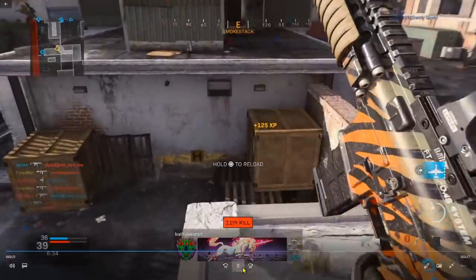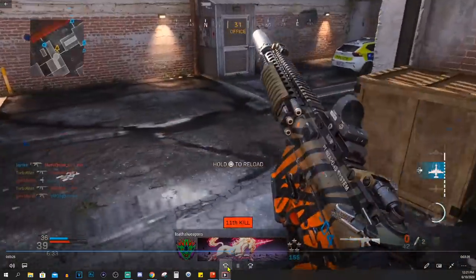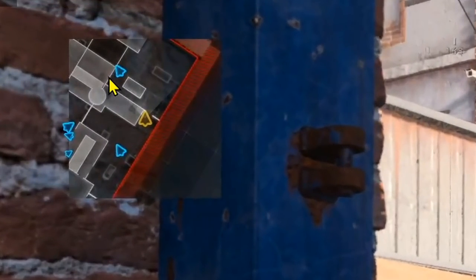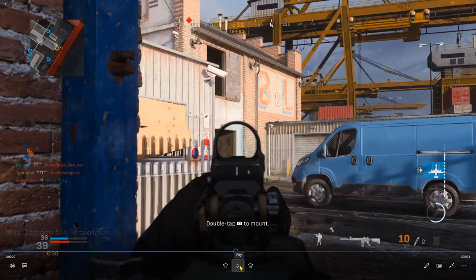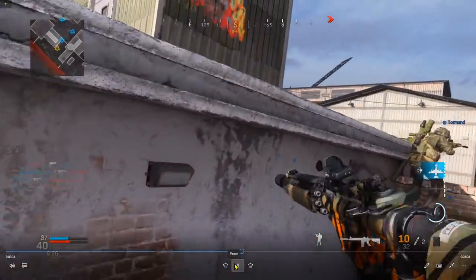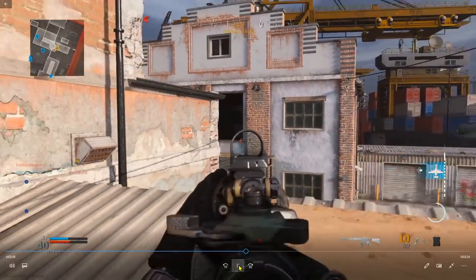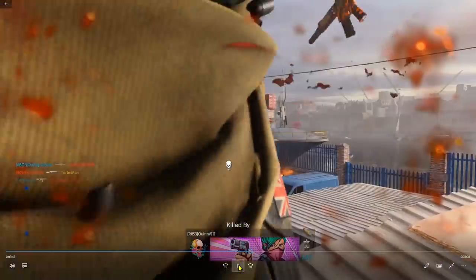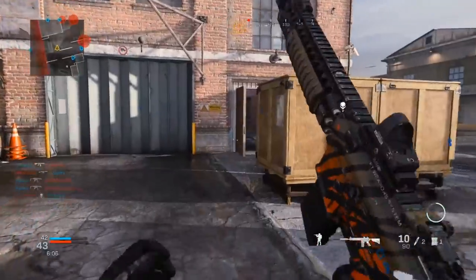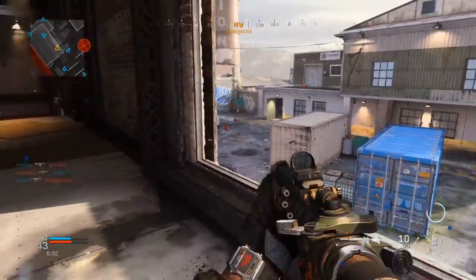I came up to cover more ground — that's part of being a smart teammate. I was able to take out that guy up top. Imagine if me and my teammate were both down there — he would have gotten us both killed. High ground actually matters in this game. When my teammates move forward and aren't dying, that tells me the area is clear and I can advance too.